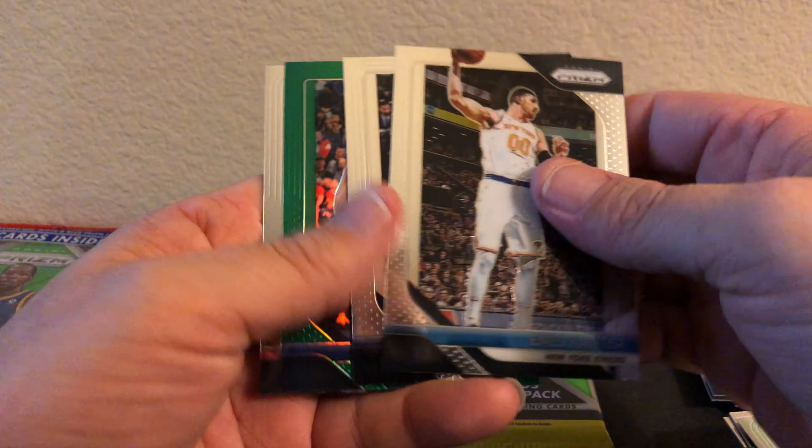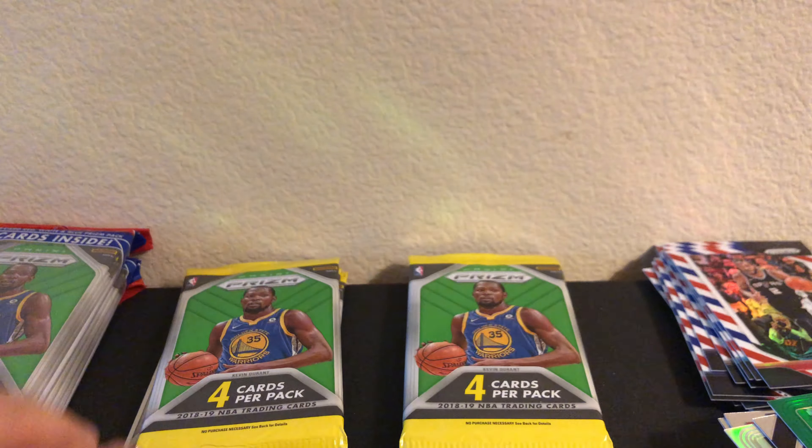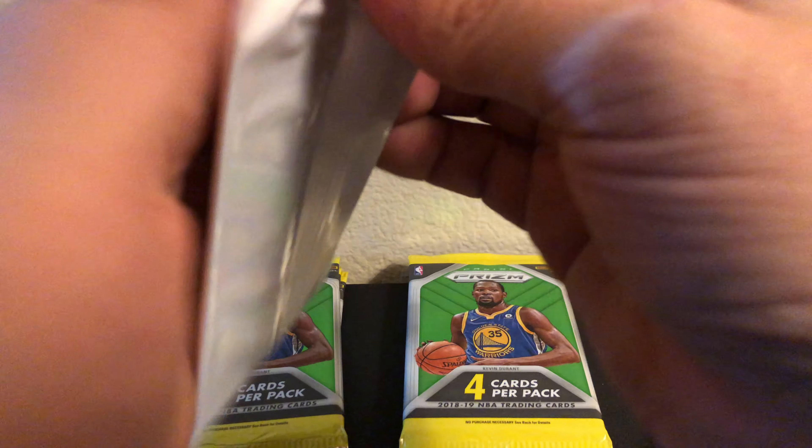Enos Kanter, Solomon Hill, Rudy Gobert, and Kawhi Leonard - red, white, and blue pack.